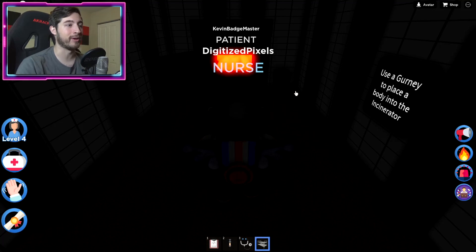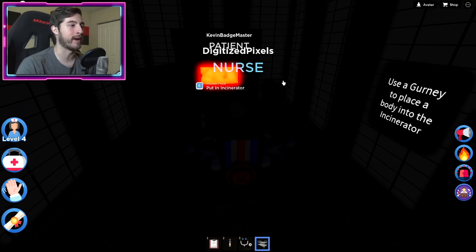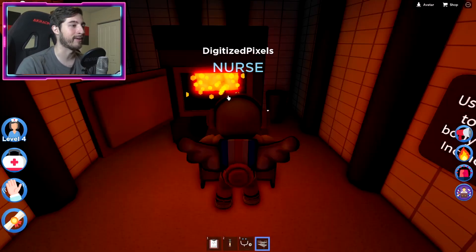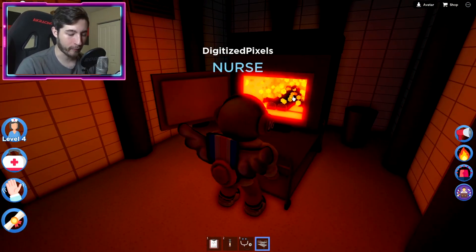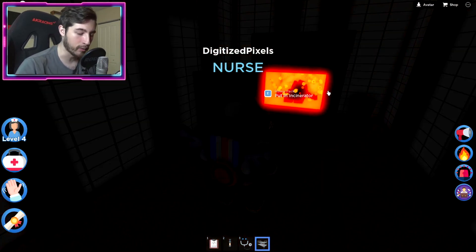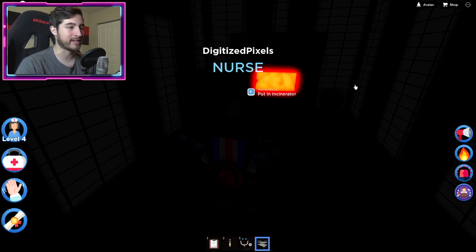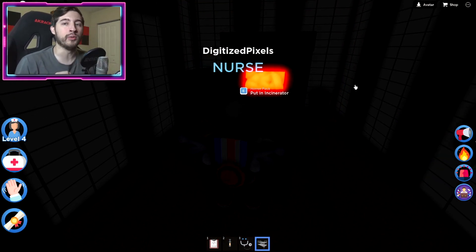All you have to do is use the gurney to place the body in the incinerator. Go ahead and throw Kevin in there, or whoever your friend is. Wait for a little bit for them to get all nice and toasted, and boom — they will then disappear. That is how you get the Toasted badge.